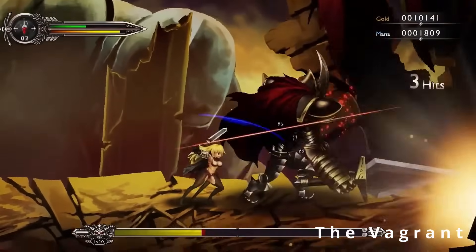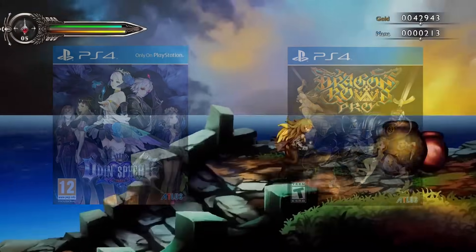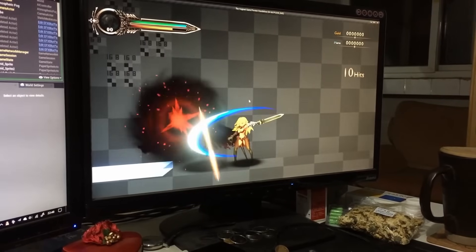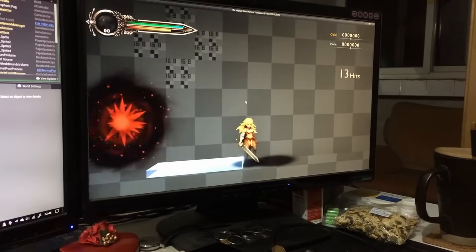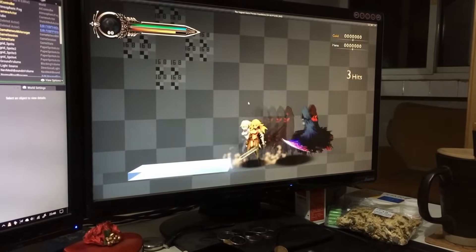The Vagrant is a 2D action-adventure inspired by titles such as Odin's Sphere and Dragon's Crown, created with Unreal Engine 4. I actually talked to their team lead, Kanlin, a long time ago for another video, and he was happy to share some insightful information and some in-development footage of The Vagrant.